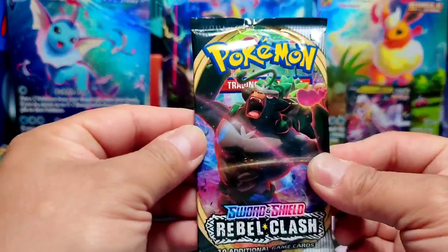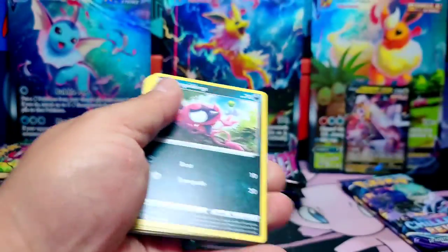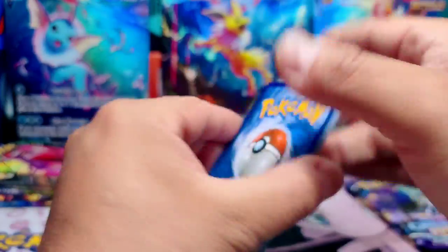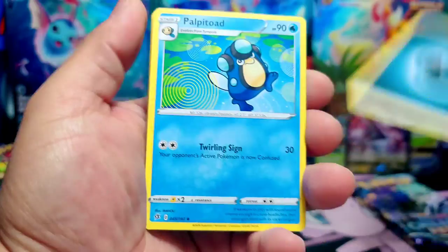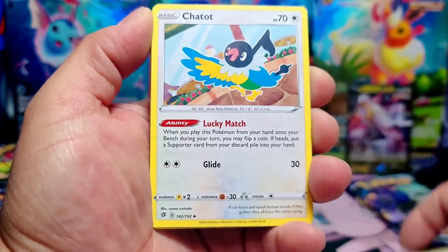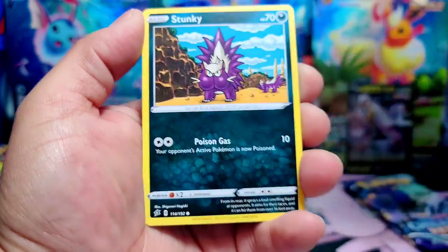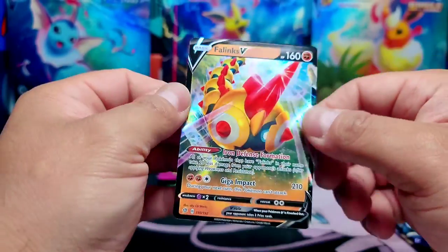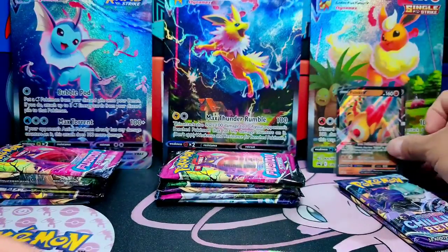Let's move on to Rebel Clash. Let's see what we can pull on this one. I actually haven't opened so many Rebel Clash recently because we haven't found any. Energy to the corner. Shinx, Sandygast, Rolycoly, Stunky, and... Incineroar V! All right, now that's two hits. Pretty cool — we got two hits.